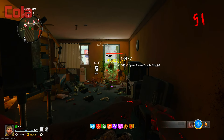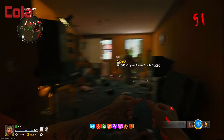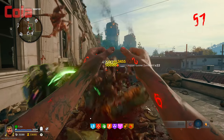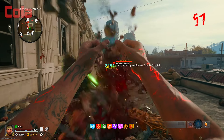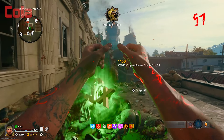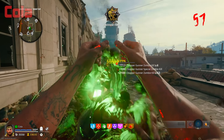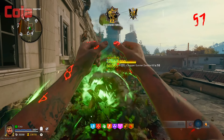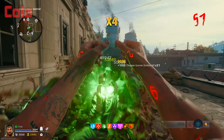Whichever spot you do this in, make sure you have a plan to get out in case the AFK warning pops up and you need to move around. If the AFK warning pops up, you won't be able to move while your chopper gunner is out, so you'll need enough time to switch weapons and run away. You can also equip the ether shroud field upgrade to help you with this glitch. This is crazy for getting to high rounds and ranking up very fast — you'll get a ton of XP and you barely have to move while doing this glitch.